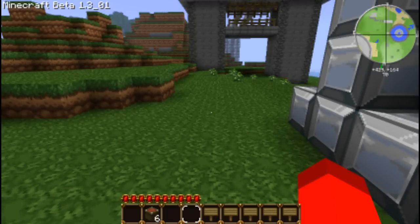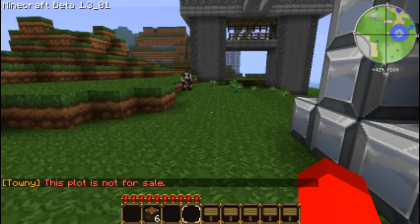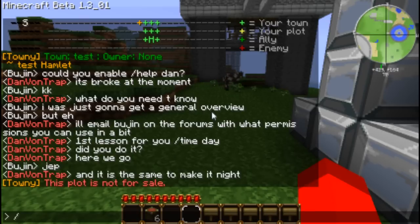It seems you can't actually see how much a plot is until you've bought it. So first of all we need to set it for sale. We go slash town set plot price, then the amount — say 2. That sets the price of the plot as 2.